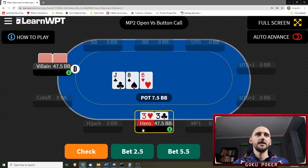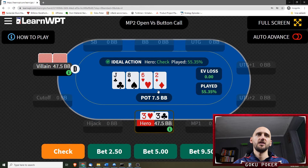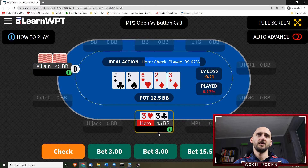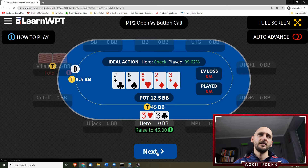Pocket 3s on a jack-8-6. I assume that's going to be a check — yeah. Villain checks as well. Deuce on the turn — is that a hand we bet 2.5 with? Nope, should be a check again. We hit our 3 on the river. I never check here and I want to, because I know the solver is probably going to show it as the ideal action. But I feel like the villain checks behind way too often for it to be profitable. We're gonna try — and the villain actually fulfilled our dream so we can shove on him, but he doesn't call.